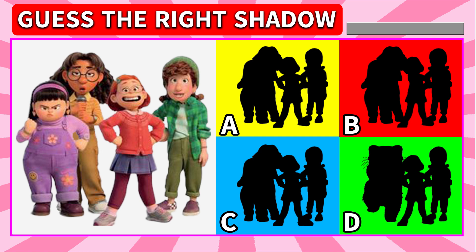May and her best friends — Miriam, Priya, Abby! Which one is the right shadow? Let's check! Let's look at B — it doesn't have May's right arm! C — May's left foot is a bit bigger! D is... hmm... it's a red panda! The answer is A!